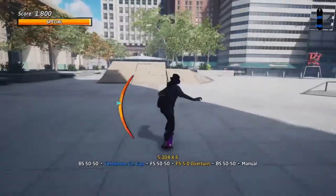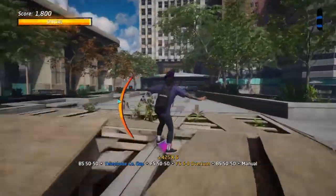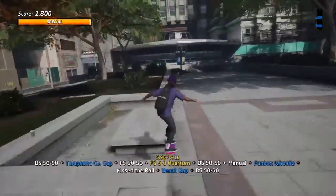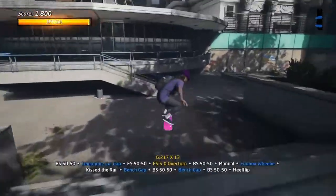Jump down here, hold your manual again. Hold the X and A button to maintain speed on the low side of this ramp in order to get the gap or fund box wheelie, onto the side, plant a gap which gets to the bench gap, down these stairs.